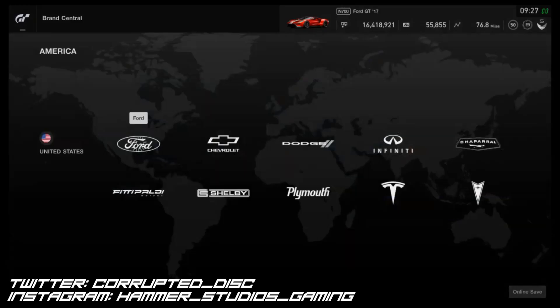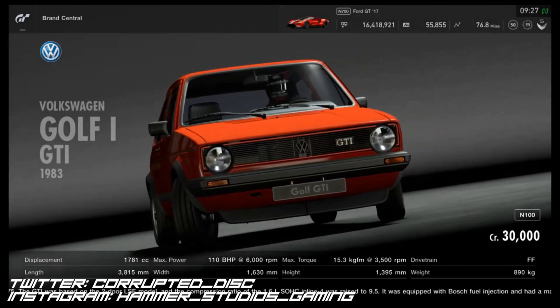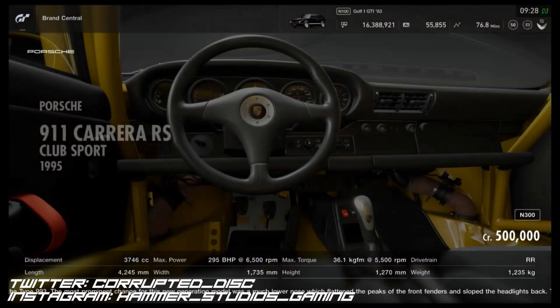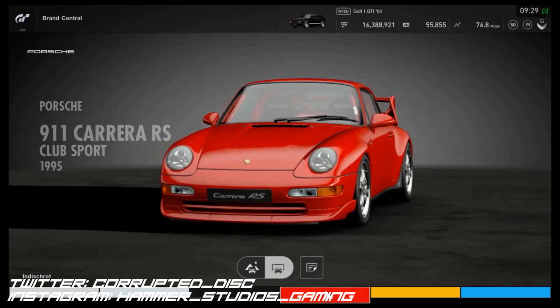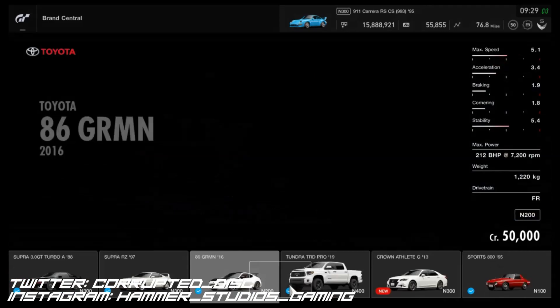We can only actually access four out of the seven vehicles straight off the bat. The three that you cannot currently access are unsurprisingly the safety cars slash police cars — the Charger, the Toyota Crown, and the Megane. The reason we cannot access those is because they'll be available starting on the 24th from the mileage exchange. First we get the Crown and the Charger, then the Megane comes a little bit later, which draws the pack out longer in terms of accessing the cars, and of course you'll buy those with mileage points.